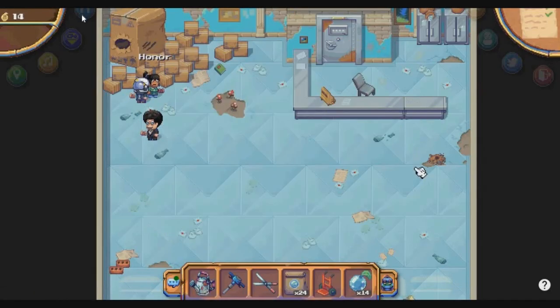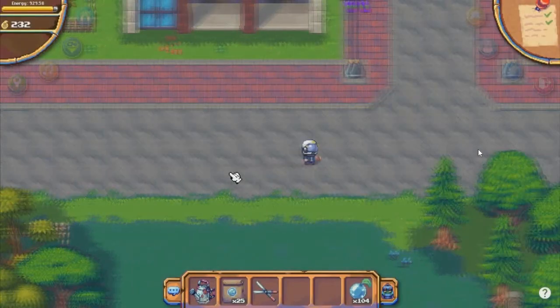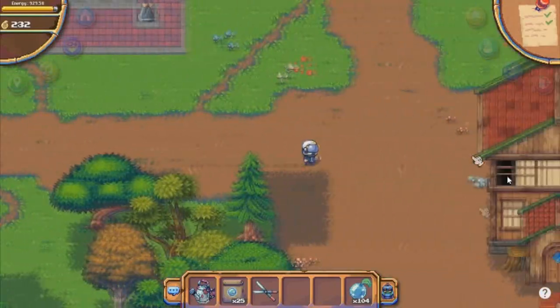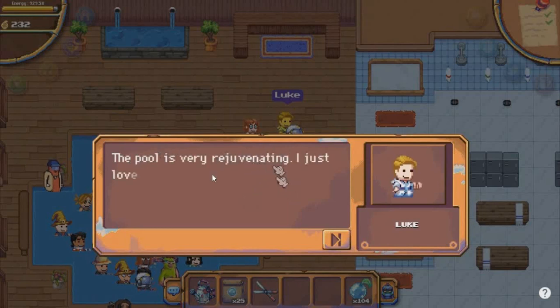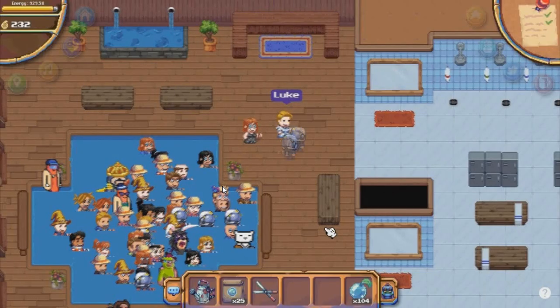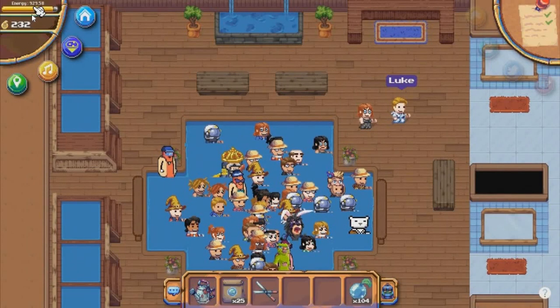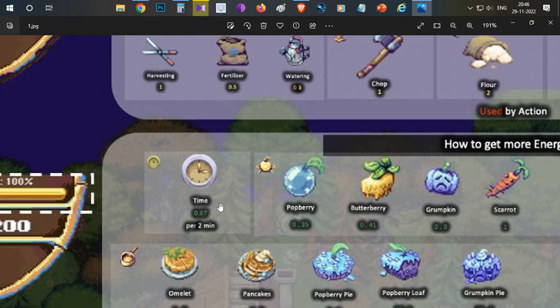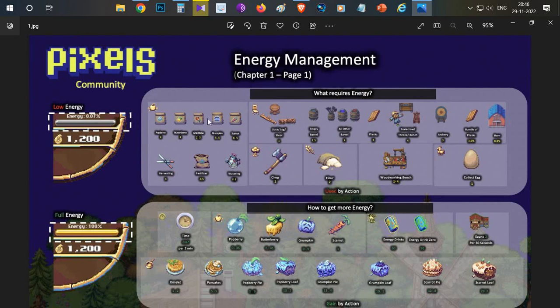To boost energy regeneration faster, go to the home page, walk north just beside the Town Hall and follow the path to the right. Cross a statue and keep walking until you find a hut — enter it. Inside is a pool; if you sit in it your energy regenerates much faster. Talk to Luke to learn how it works. You can stay up to one hour before being kicked out. In the pool, every 2 minutes you gain 3 energy instead of 0.67 — so one hour in the pool restores about 25% of your total energy.